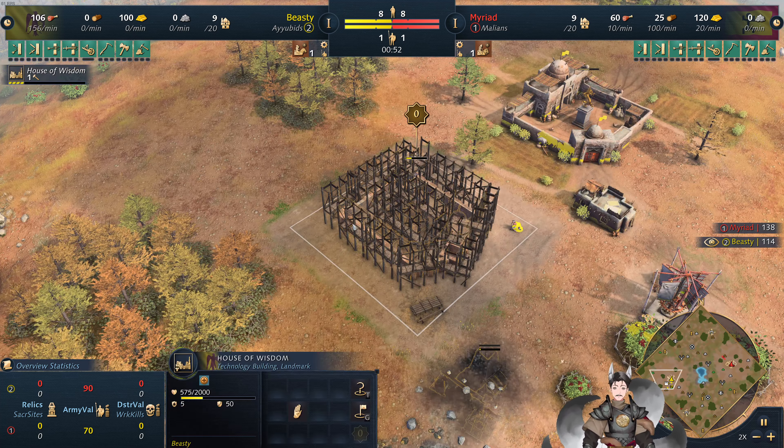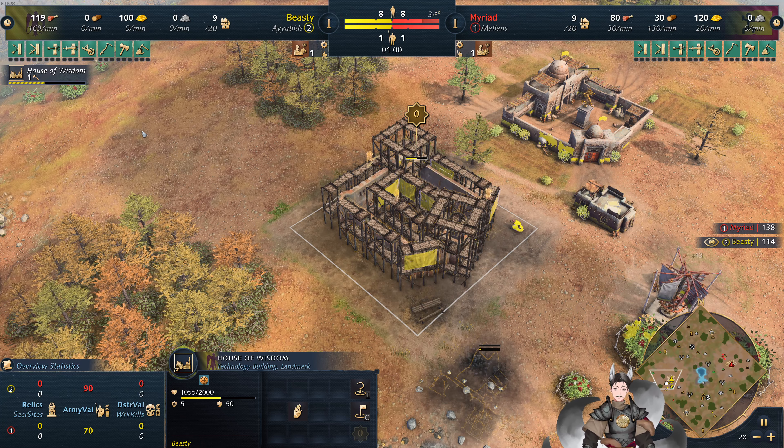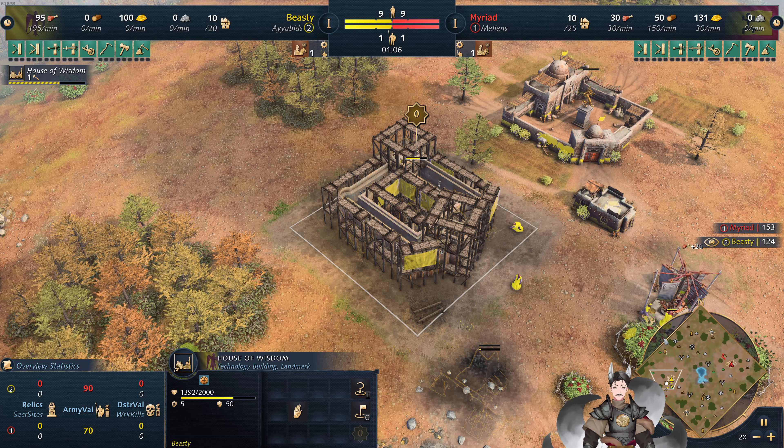House of Wisdom going on up. The Ayubids still has a bug where it doesn't show us the display of stuff being built, so we have to keep an eye out on that.